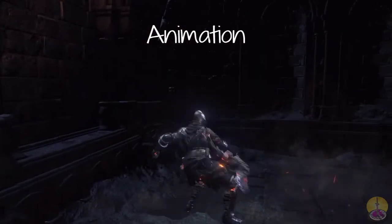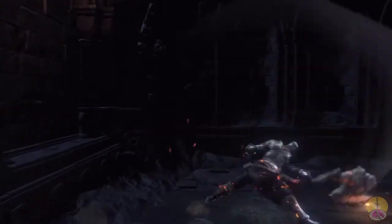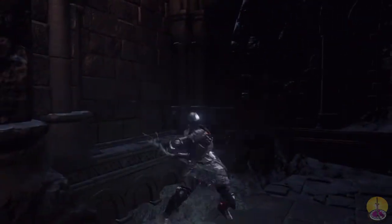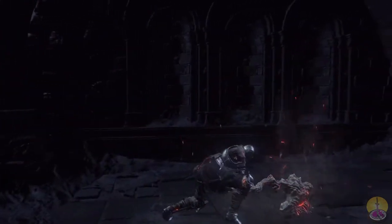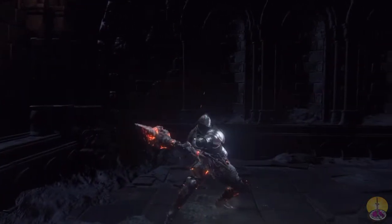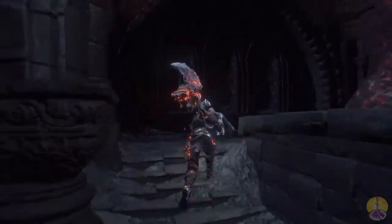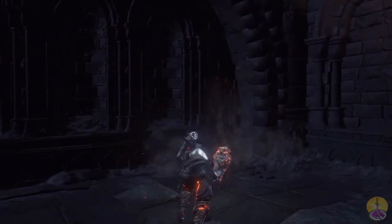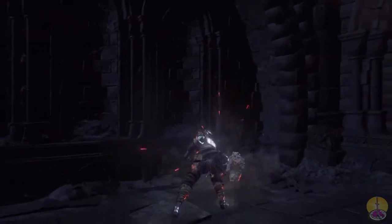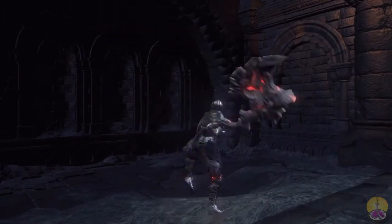Going over the animation of the Demon's Great Axe — Basic Attack is a very heavy chop, all from the Great Axe moveset. Very heavy chop for the heavy power attack. Two-handed basic attack is a very rapid chop. It's all just chopping motion — some are faster than others, some are more powerful than others. Rolling Attack, however, is a very rapid, very smooth chop. The two-handed power attack version is the same thing, just slower.